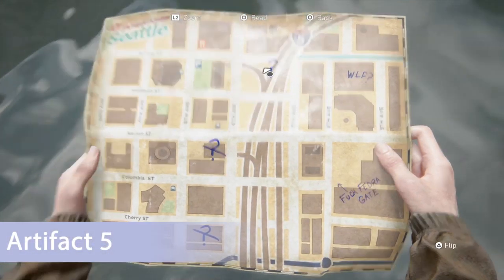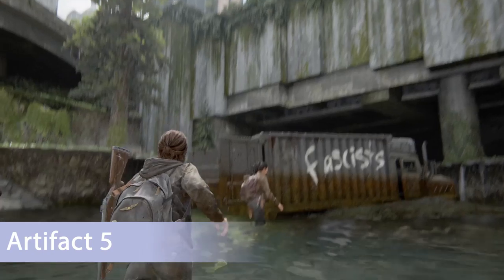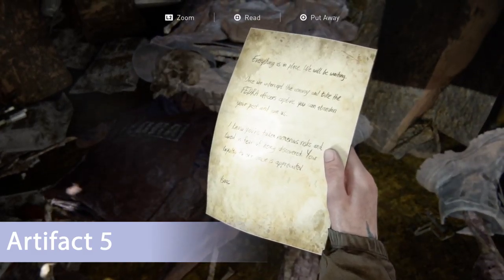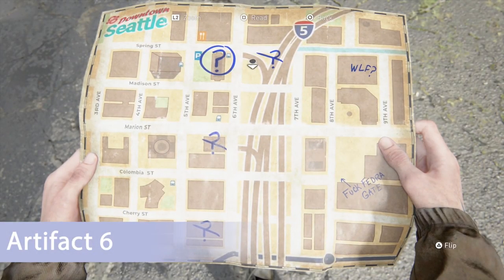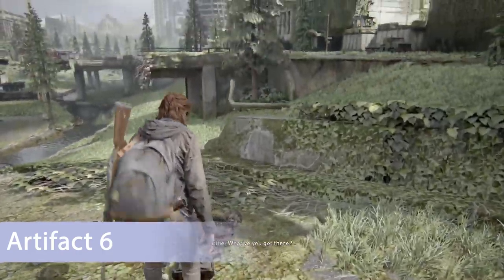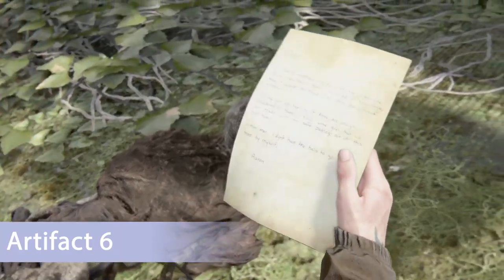Moving just slightly north into the water — it's the only river in the entire area so it shouldn't be too hard — once you see this truck with 'fascists' written on it, open up the back and the artifact will be laying in the middle. If you leave that truck and go directly above it where the bridge overhangs the water area, you'll see a purse on the ground where you can pick up artifact number six.